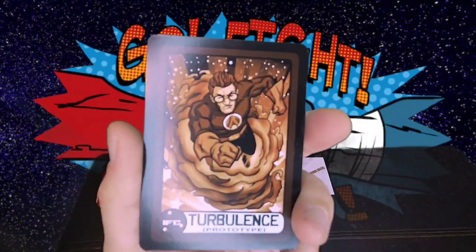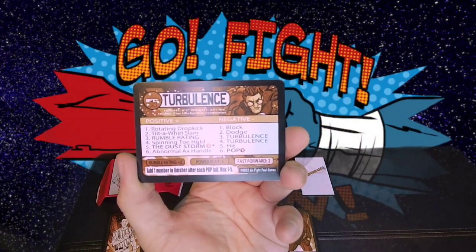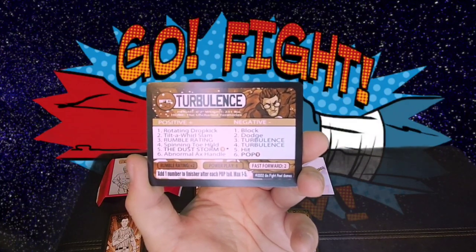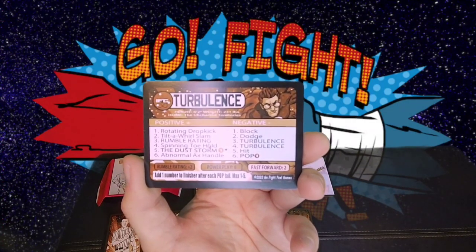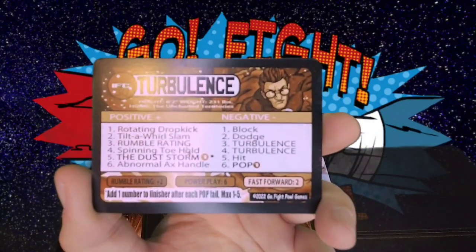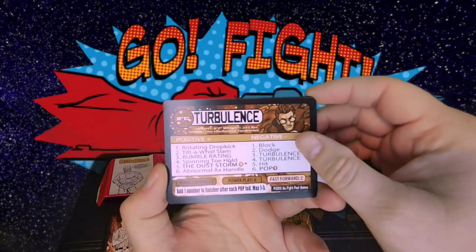Ooh, I like the art on this one — Turbulence. It's got that superhero vibe going. Rotating Dropkick. The Dust Storm — and he's got some flavor text. If you roll the Dust Storm, which is the finisher, add one number to the finisher after each pop fail, max one to five. So if I'm reading that correctly, that would mean any time someone survived the Dust Storm, it would become more effective the next time he went for it. That's really kind of cool.